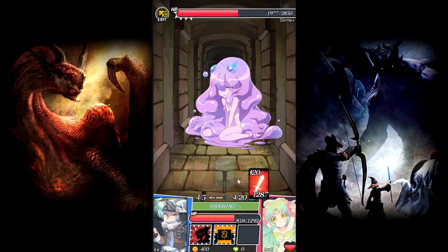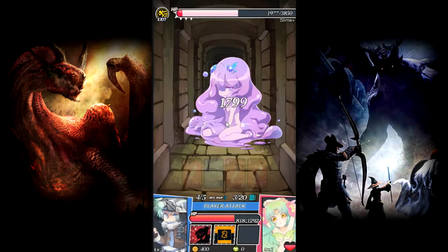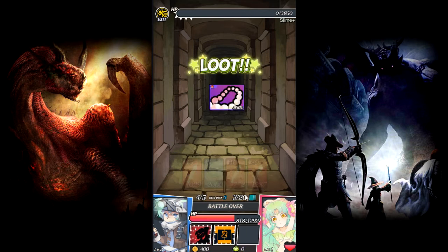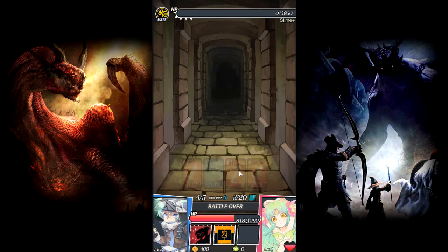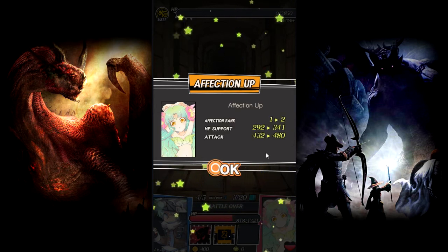Oh no - ow! We got loot and a new card. All right, so her level went up - or was it affection that went up? Yeah, it's affection, okay.